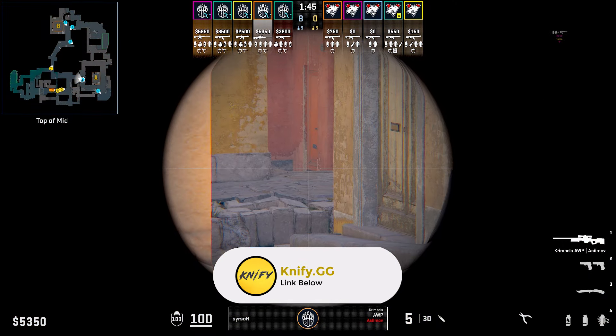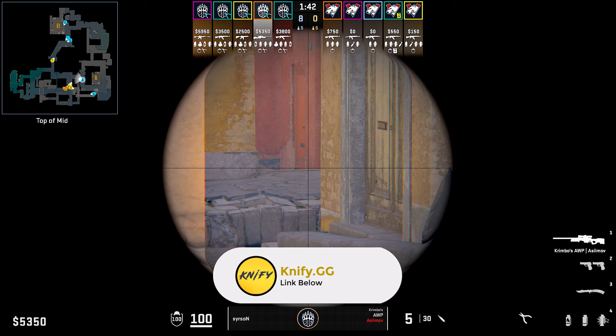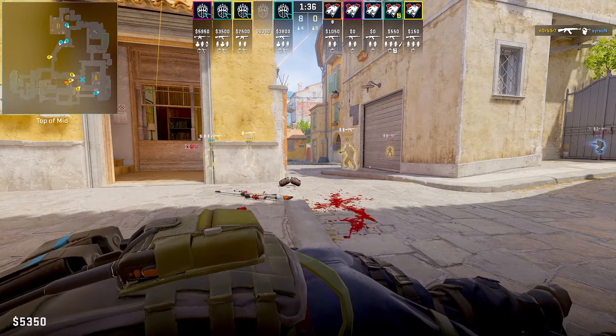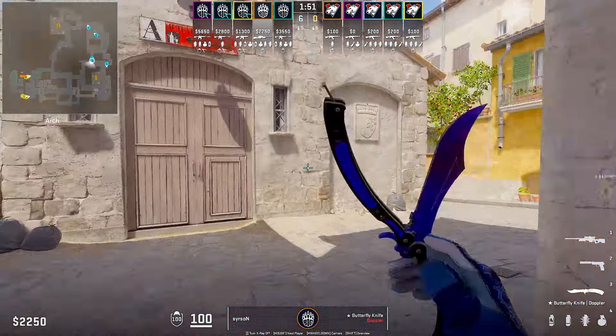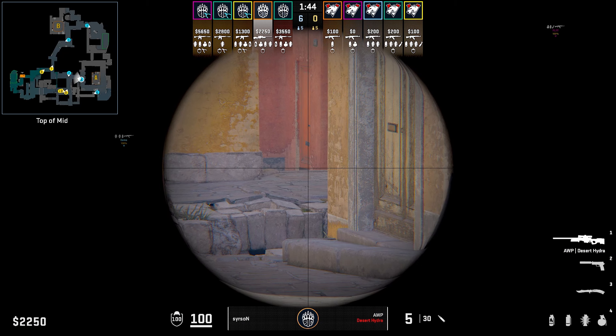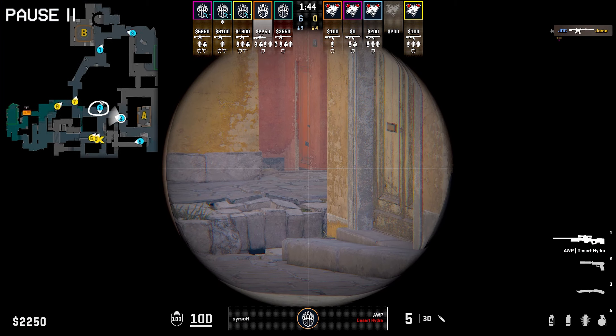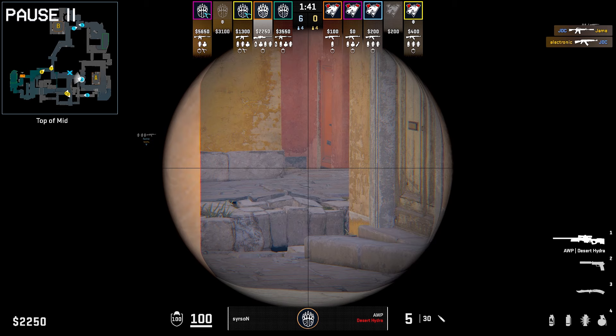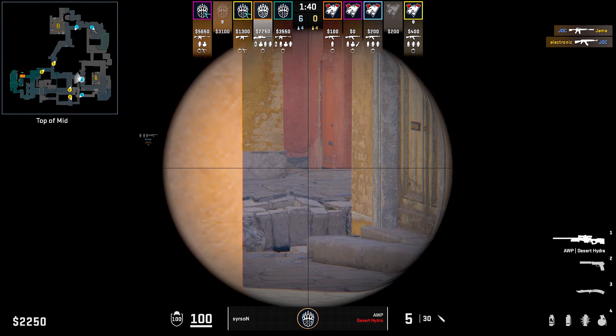Roughly at 1:41 is the time it takes for the Ts to run up second mid and peek you. Another layer you can add to this peek is having your short player push mid. In this round, Sirison will jump spot ramp, spotting nobody. Meanwhile, his teammate JDC will push down mid, waiting for players to run into second mid. In this round, it goes pretty well as JDC gets the kill, but unfortunately will be traded by his two other teammates. In this scenario, if a player on ramp or Banana knew that JDC pushed and tried to punish, Sirison will be able to punish the punish. In this round though, he does get the chance but misses the shot.